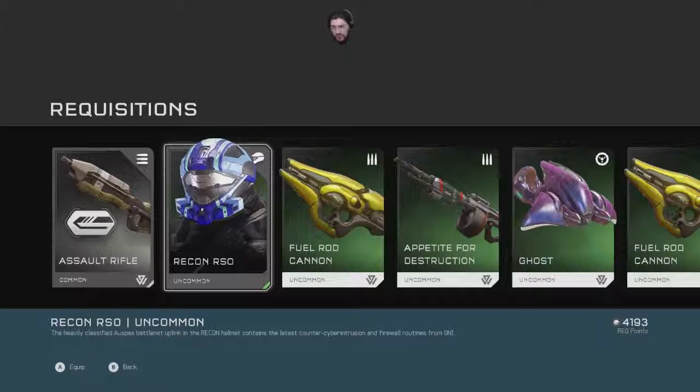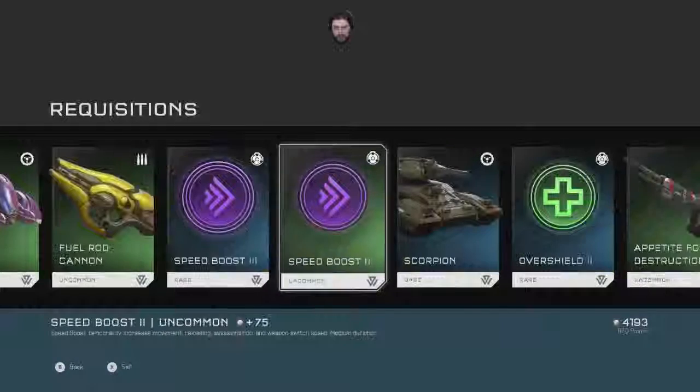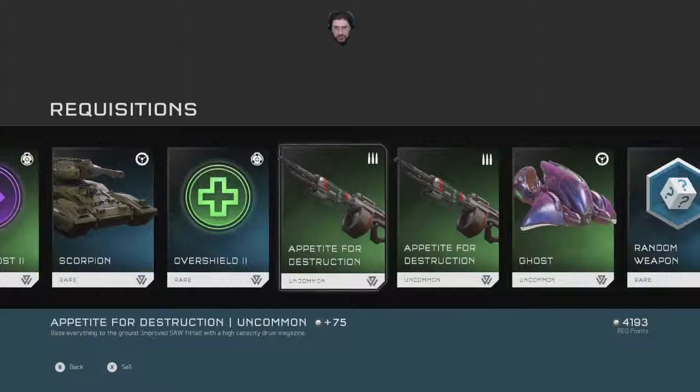Recon RSO — heavily classified, Auspex Battle.net uplink. The Recon Helmet contains the latest counter cyber intrusion and firewall routines. Fuel rod cannon. Ghost. Appetite for Destruction.